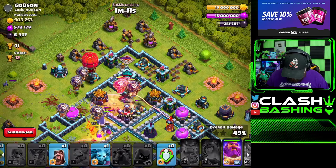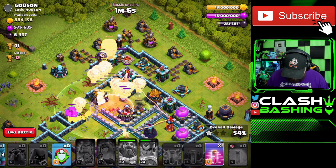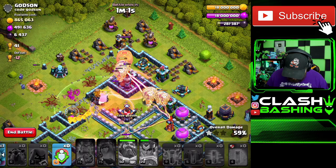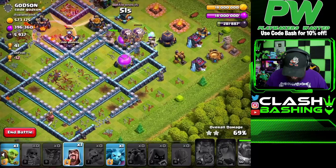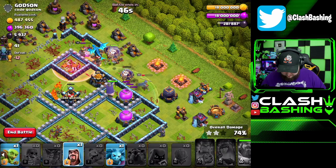We need some percentage points. Tornado traps are going off. Let's hit the warden ability here. We've got one last haste — haste through. Some balloons got out. We're doing okay, not the best, but okay. Let's work through this.